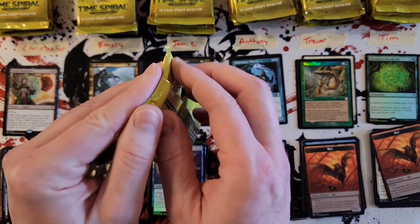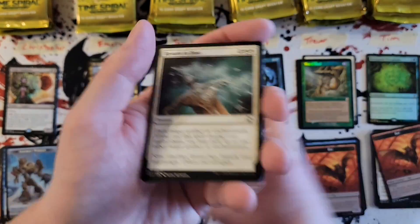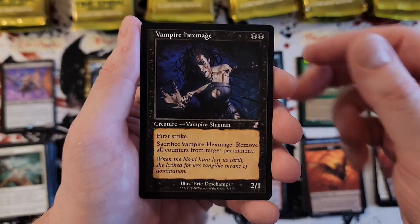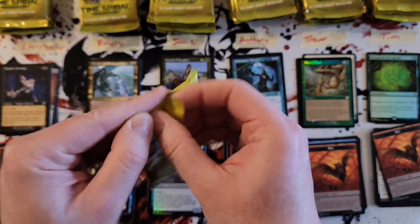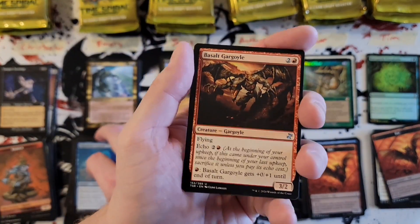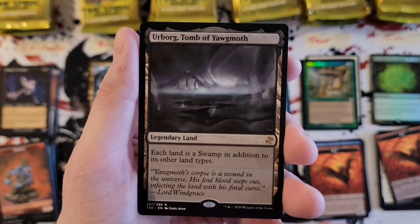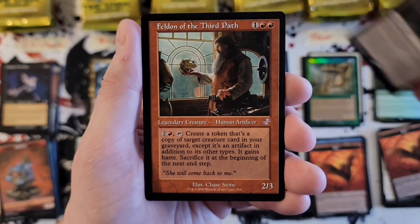Christopher, your next pack — I might go a little faster through uncommons to speed up the video. All right, you got Mirri the Cursed — has Mirri the Cursed gone up since the old vampire thing, Vampire Hexmage? So you got the vampire pack. We are seven packs in and no mythics so far. Assault Gargoyle, Shaper Parasite, Outrider en-Kor — Urborg, Tomb of Yawgmoth for the biggest rare hit in the set outside of the old borders. Nice pull Emery.